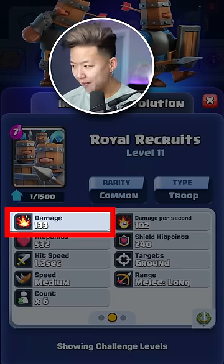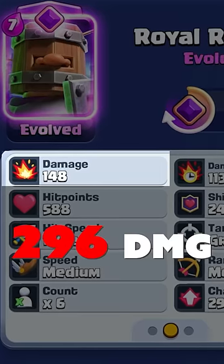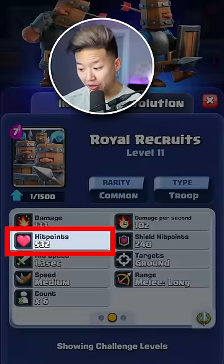The regular recruit has 133 damage, but an evolved recruit has 12% more damage, so 148. So the charge deals 296. It's got more health — 11% more.